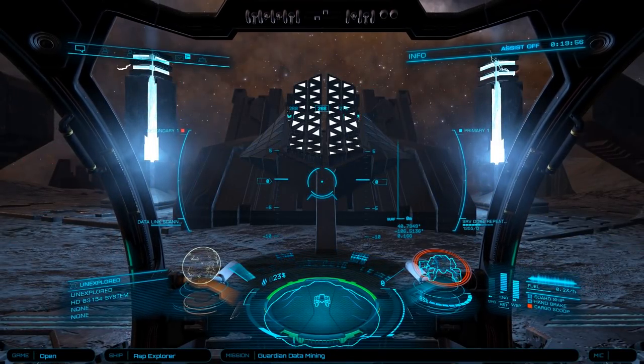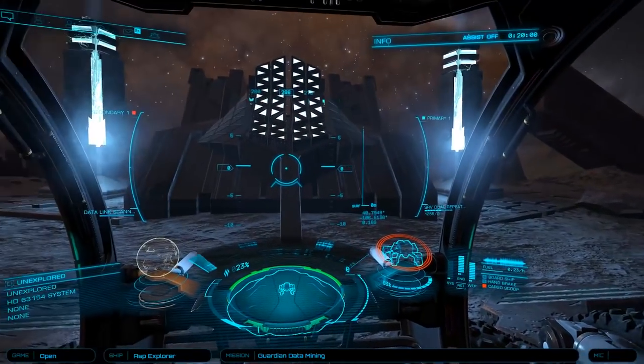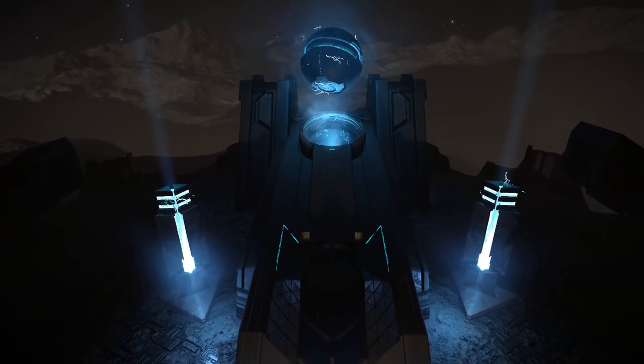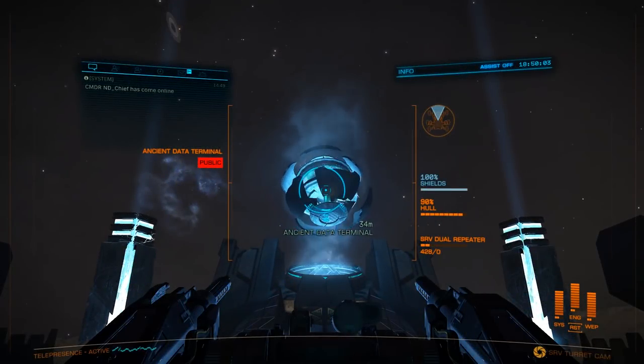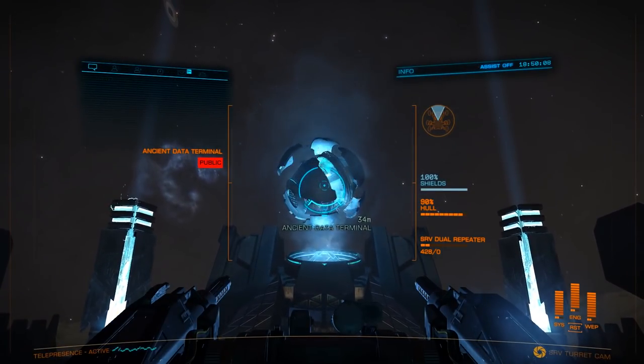Now head to the machine at the head of the site, and once you're parked on the lighted area in front, jettison the relic. The machine will accept it and eject the orb in a rather fantastic light show. Once the orb is deployed, jump into your turret, target the orb, and scan it to receive the guardian module blueprint segment.